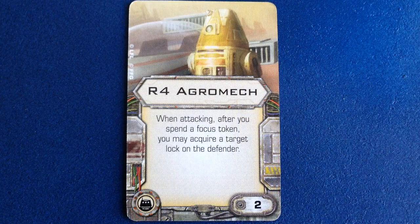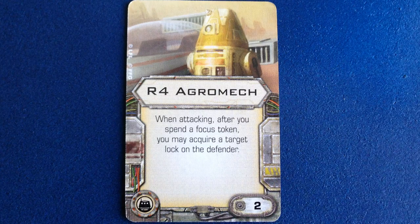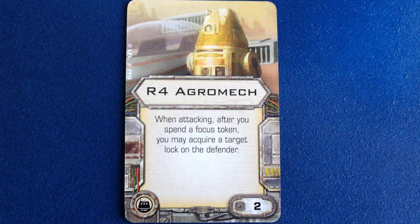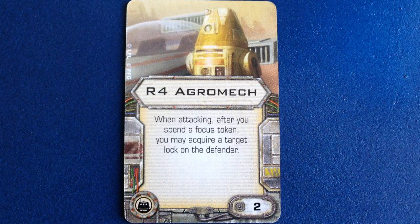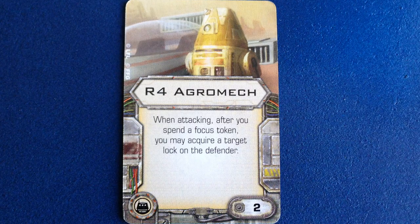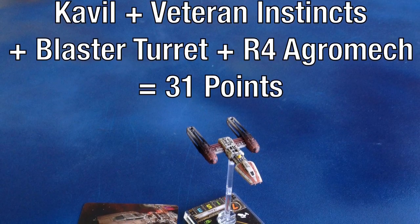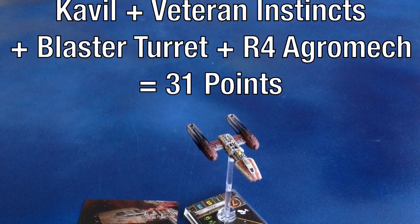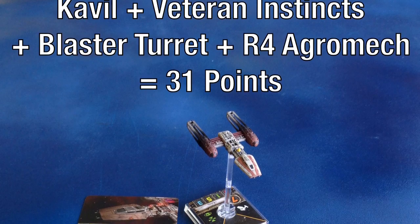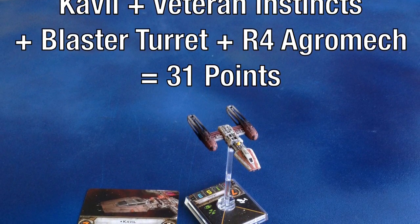R4 Agromech costs 2 points and is included in the Most Wanted expansion. It lets you acquire a target lock on the defender when you spend a Focus token during an attack. For Cavill, this means that every time he attacks with his turret, he'll have a target lock on the defender. So that's my Cavill build — it comes in at 31 points, which is right in line for a Pilot Skill 9 pilot with the ability to roll 4 attack dice with a target lock.